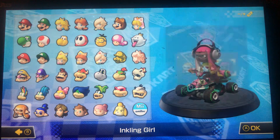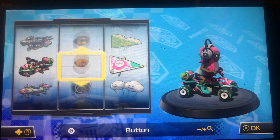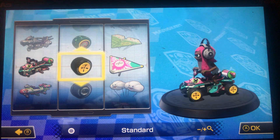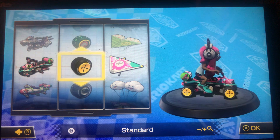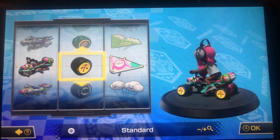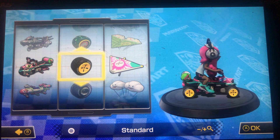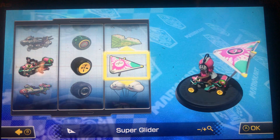Next is going to be the purple one, or the purple-pink. For this one I chose the regular standard and the super glider. For most of these Splatoon parts, I just went with a basic tire to go with most of these, since some of the other ones don't really look that appealing. But yeah, I think this looks alright with the regular glider and everything.